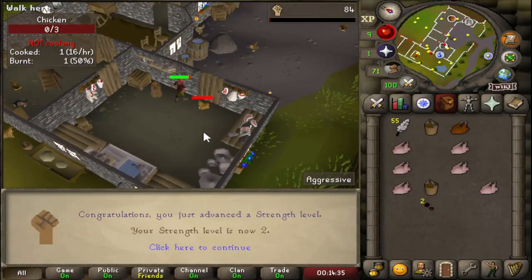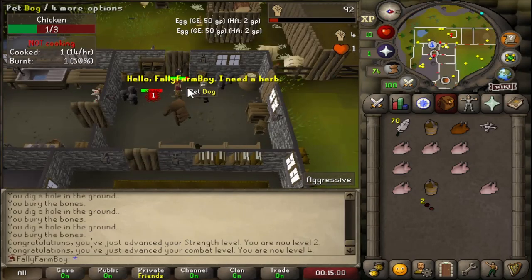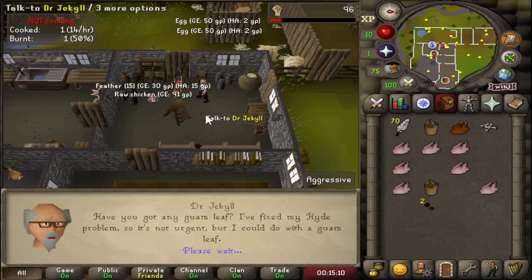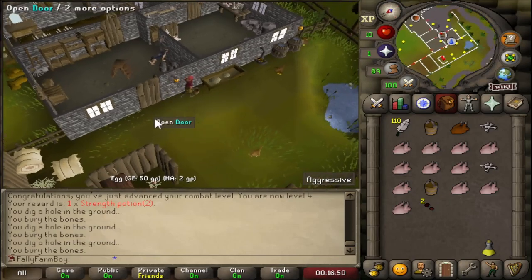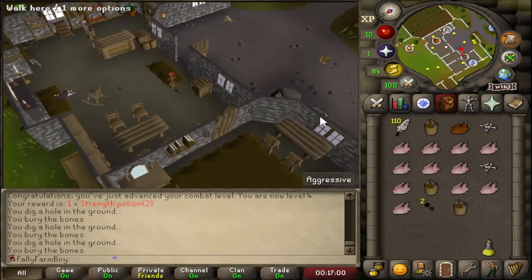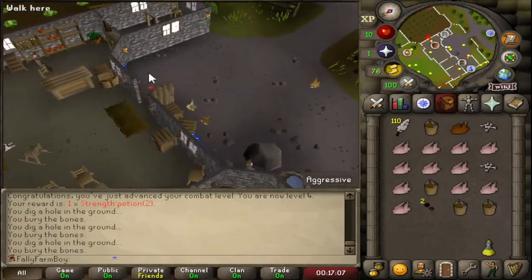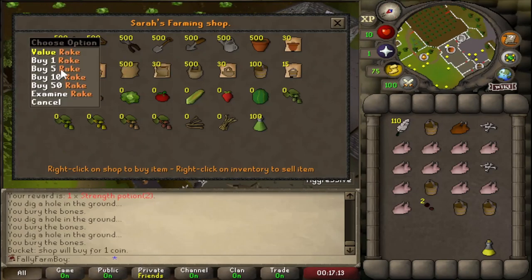Let's go through some levels - two strength and first combat. That's the first level of the account. I've got my first random event as well. We're going to get a strength potion from this guy because I don't have access to any herbs. I'm just exploring the area - we've got some bucket spawns. I'm going to see if they're worth any money at the shop because otherwise there's not much I can do to make money, and I'm going to need a rake. They're worth one coin each, and a rake is six coins.